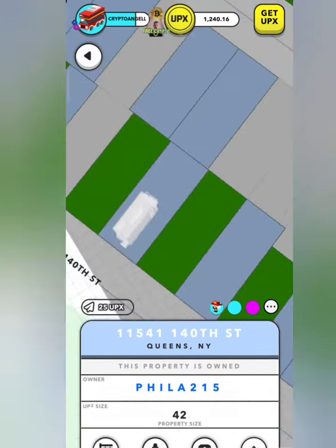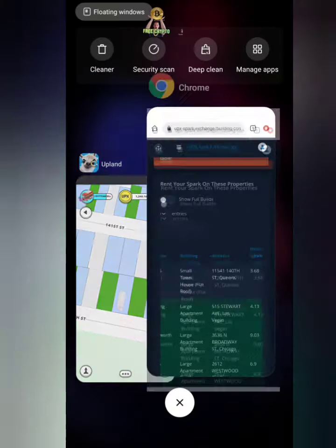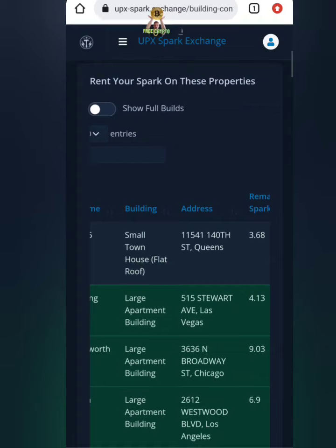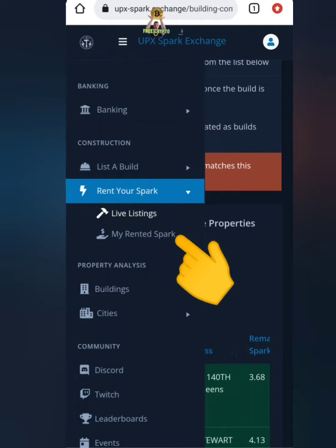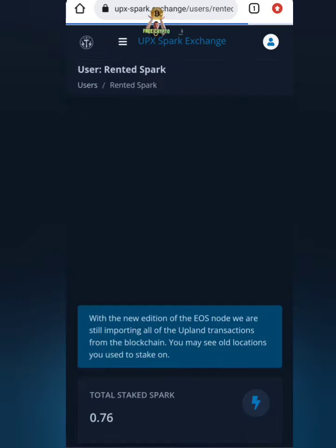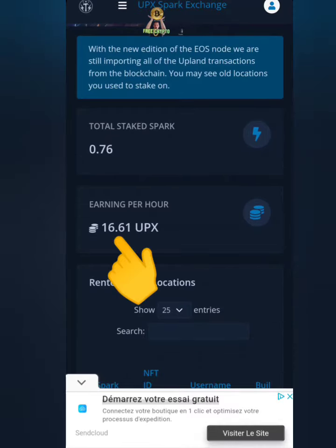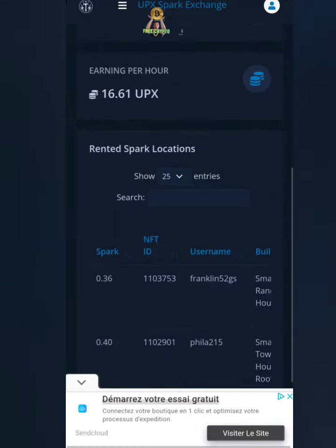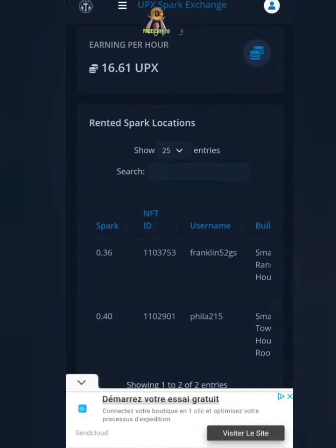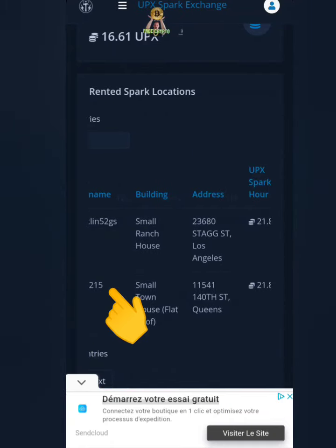We'll go back to UPX Exchange to verify our transaction is showing on the platform. Go to the main menu and then My Rented Spark - and there you go, we now have two projects. We're earning 16.61 UPX every hour: 0.36 spark in the first project and 0.4 in the project we just invested in. That's how easy it is to make UPX.